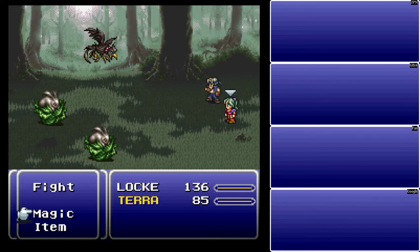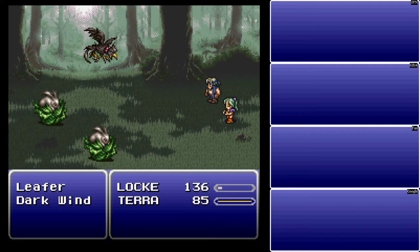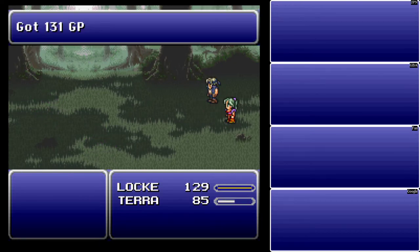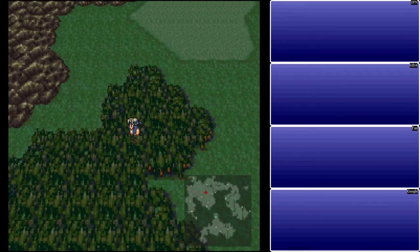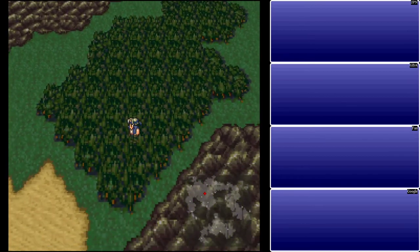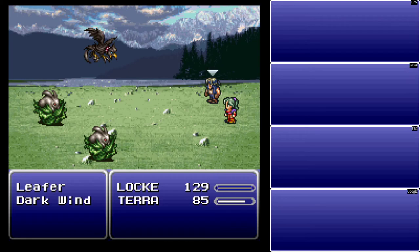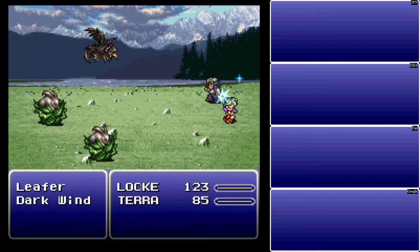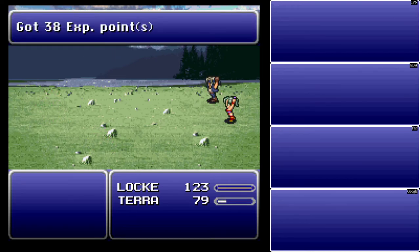You can have Locke steal here if you want. I'm just going to use Terra to nuke all of the enemies because it's easier. You'll notice the amount of damage she did with her fire spell wasn't any less against three enemies as it was against two in the previous battle — just be aware of that. The enemies around here are all pretty basic and there's nothing useful we can steal from anyone at this point.